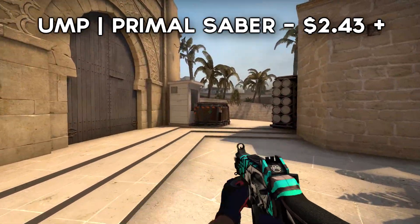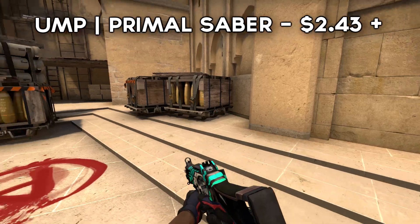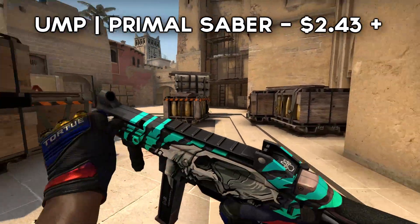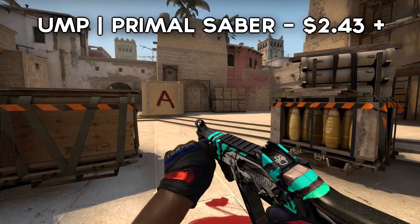And lastly, we have the UMP Primal Saber. I can quite comfortably say this is probably one of the best skin designs we've seen in a very long time. There's just so much detail going on with this skin, and especially the 3D effects to it as well. If you compare the price of this skin with how good it looks, you can see why it's such a good deal.